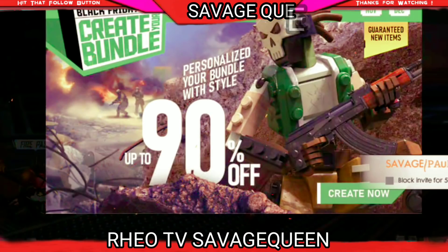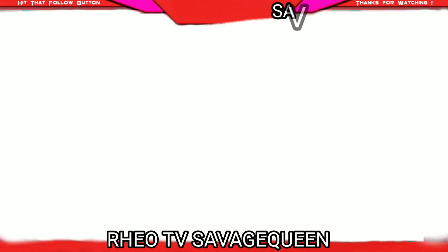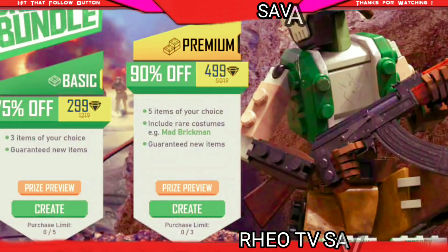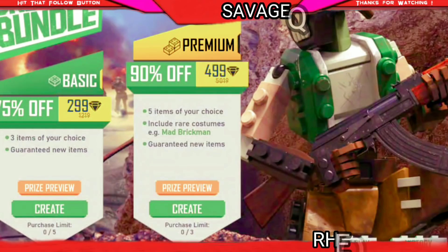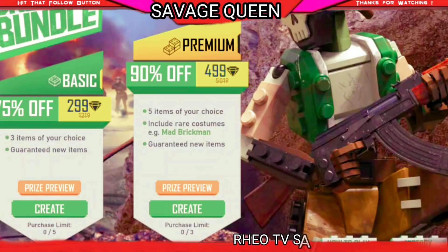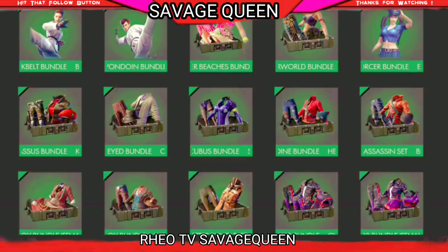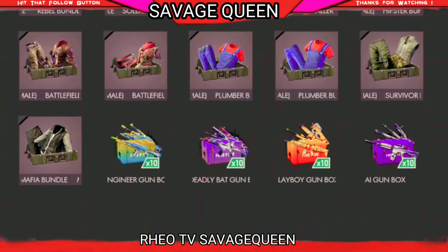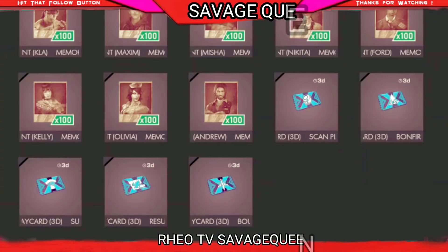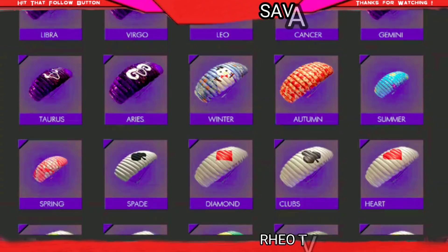I will make a video and invite them to this squad. Now let's talk about the event. In this video, you will have two types: basic and premium. One is for 99 diamonds and the other is for 299 diamonds. One is 75% off and the other is 90% off. So you will think about which one you should buy — it depends on what you want to get.